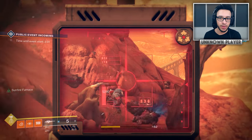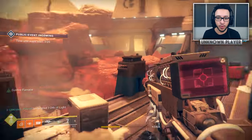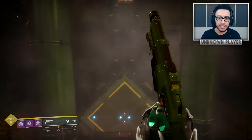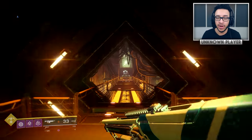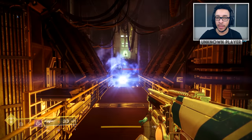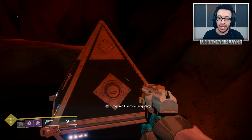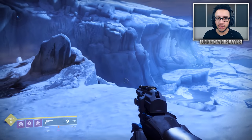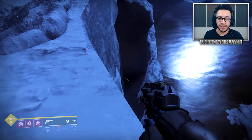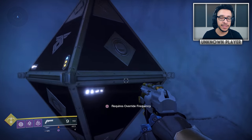I want to mention a few Sleeper Nodes that aren't accessible through normal Override Frequencies — these are special nodes. Some people have grabbed all 40 Sleeper Nodes and gotten the emblem but still see extra nodes around the map. The answer is that these nodes are reserved for the Nascent Dawn quest and don't count toward the main 40. One is inside the Ma'adim Subterrane Lost Sector. Another is perched off the edge of a cliff in the big opening area called Olympus Descent, and that one is opened in this week's Nascent Dawn quest step three out of five.